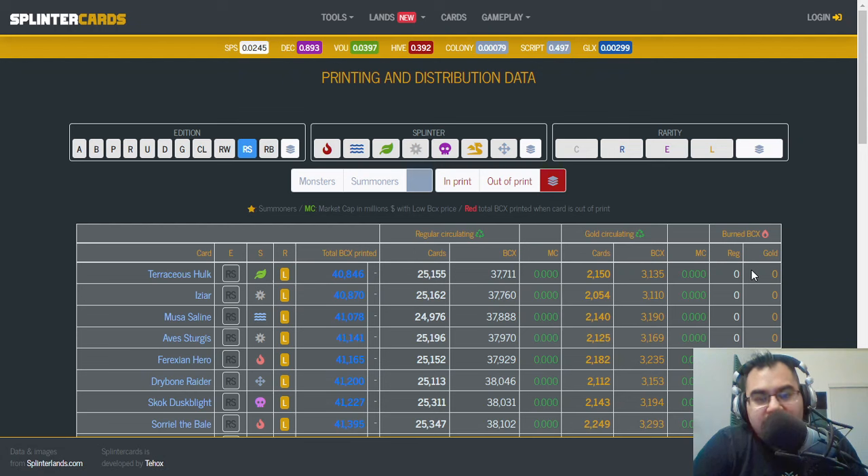Let's talk about the print rates for the current Soulbound reward cards. Hopefully, fingers crossed, we only have a couple more months of these cards being printed. The team said that they wanted to get a switch over to the Rebellion Soulbound reward cards at some point over the summer. We're sitting here mid-March, so let's hope that we can get it by June or July at the very latest.